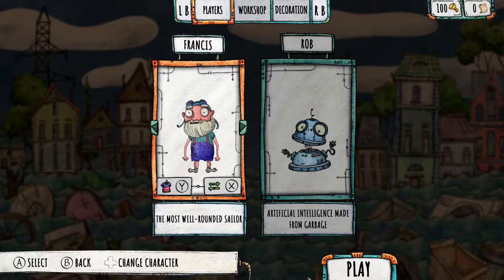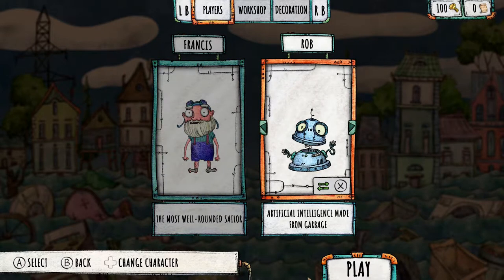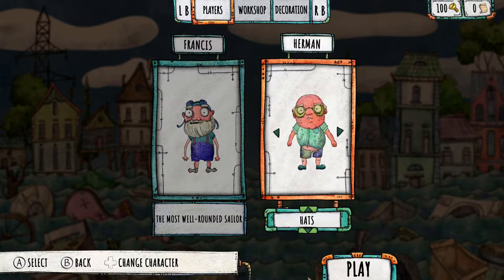The awesome thing is you can go back and customize your character at any given time, and customizing your character is completely free with tons of options. You can select which two characters you want when you're on single player — your player on the left and then the robot you move around. Once you're there you can press Y and change different aspects of the clothing. There isn't that many to start with but I'm assuming you can buy more with your bolts later on.